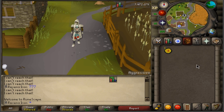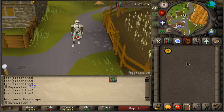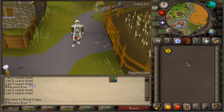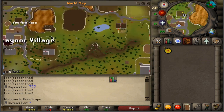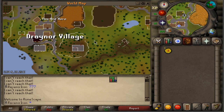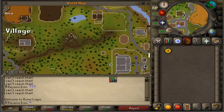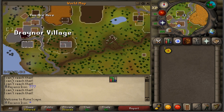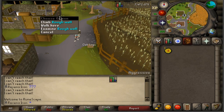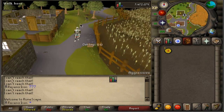In order to get the graceful set, you're going to need marks of grace, which you collect by doing agility on the rooftop courses located all around Runescape. The first one is the Draynor agility course, just west of Lumbridge. You go outside or behind the castle, take the west route, and there you are. You need at least level 10 agility to complete this course, and you do it until level 20, collecting around 15 marks of grace.